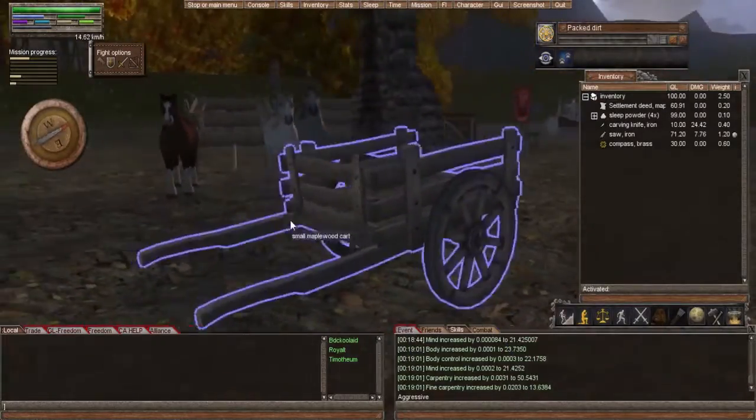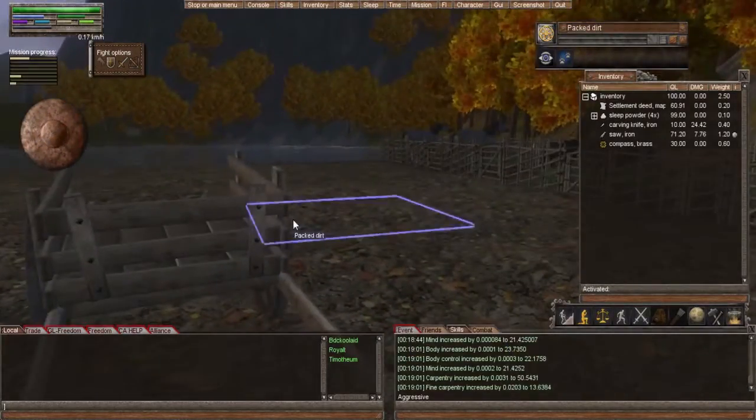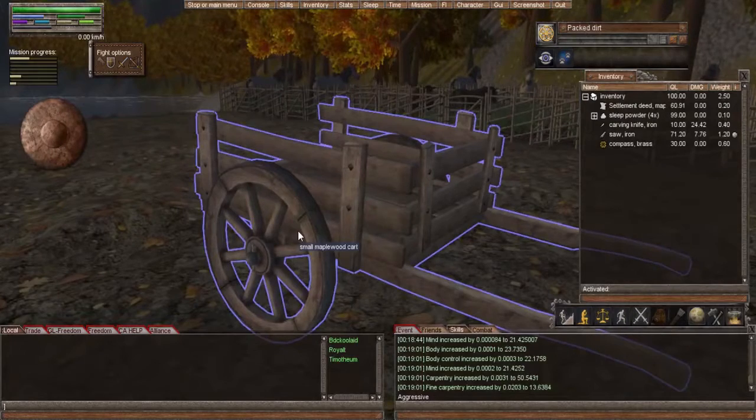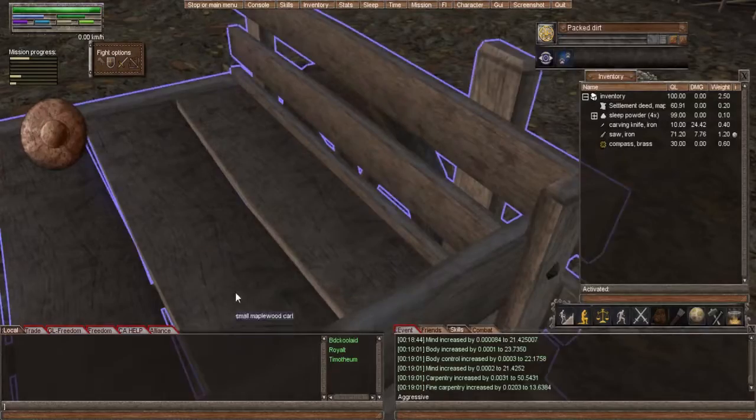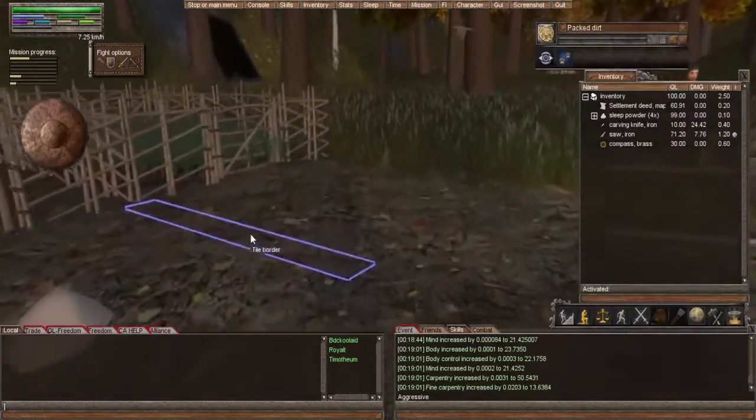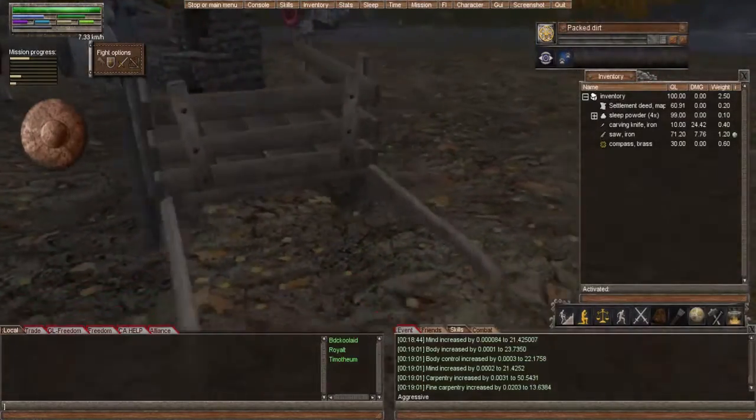Once you finish adding all the items to the unfinished cart, you get a small cart. It's good for dragging around, throwing all your tools and materials into it so you don't have to try to carry them all in your inventory.